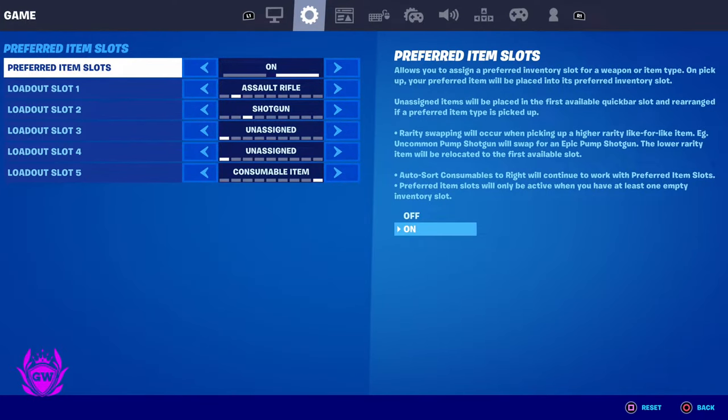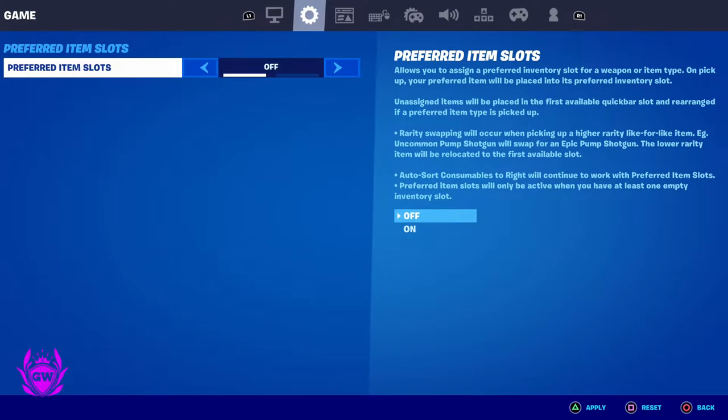Press X on PlayStation — it's probably going to be A on Xbox — or whatever platform you're playing on. Make sure this is turned on.